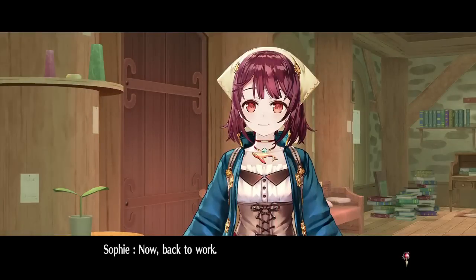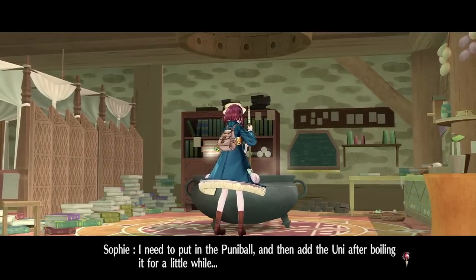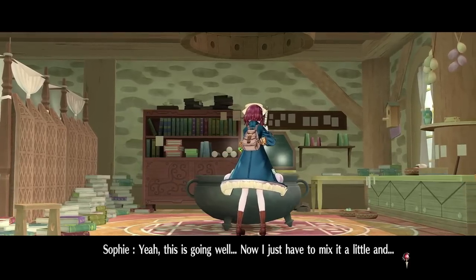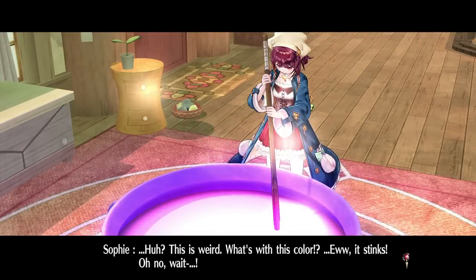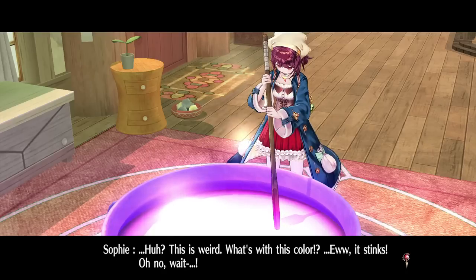Now back to work — I need to put in the puni ball and then add the uni after boiling it for a little while. Yeah, this is going well, now I just have to mix it a little... Huh, this is weird, what's with this color? Oh, it stinks. Oh no, wait.